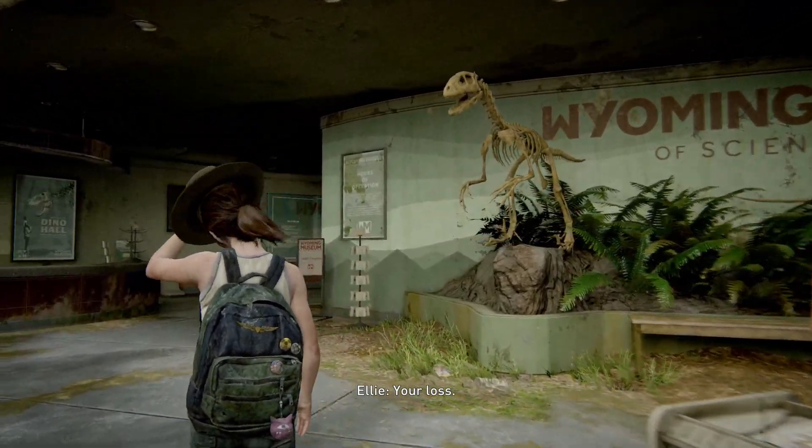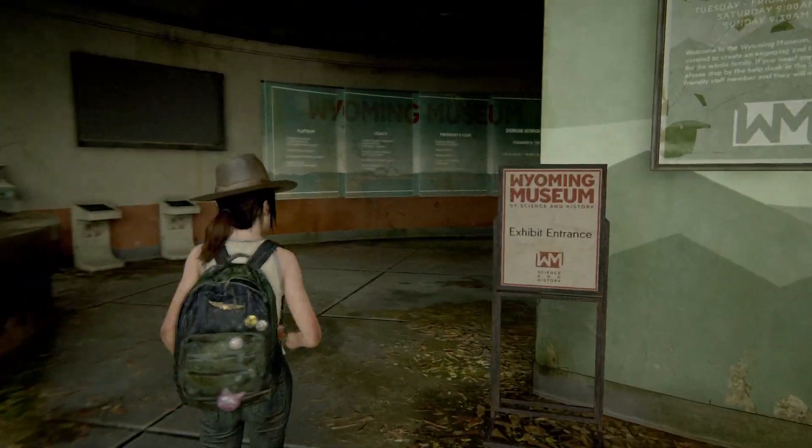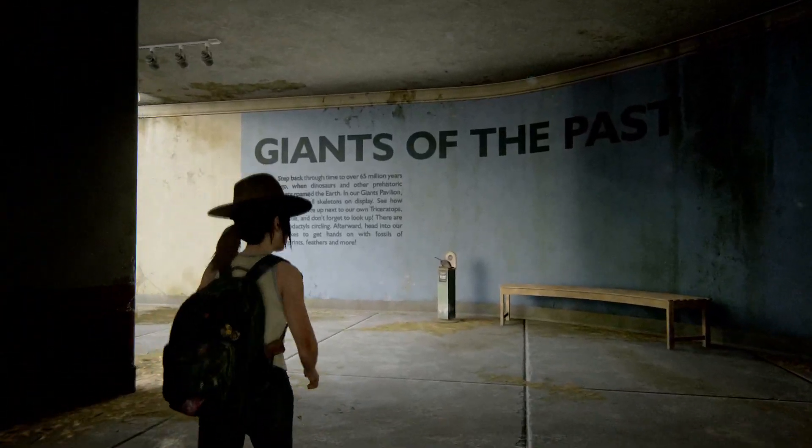Continue on through the museum and you need to find two dinosaurs to put the hat on first. After that, you will be able to put the hat on Joel, which will unlock the trophy called 'Looks Good On You.'